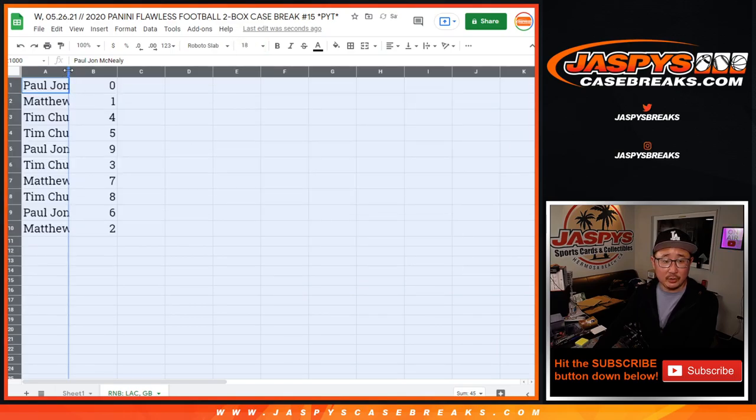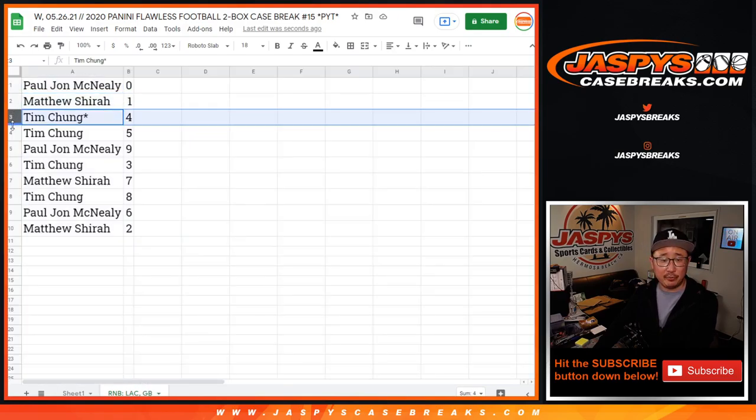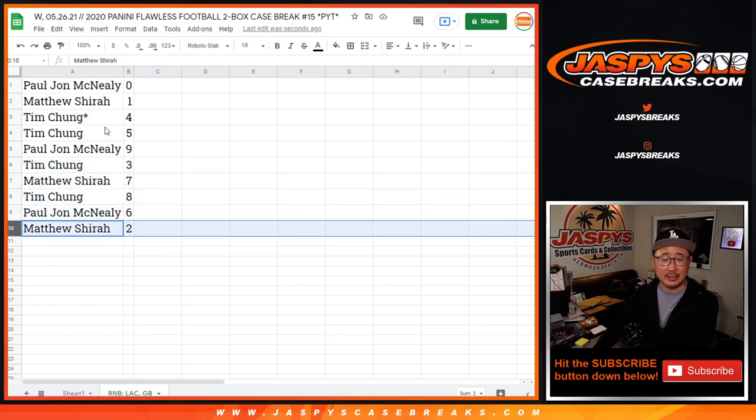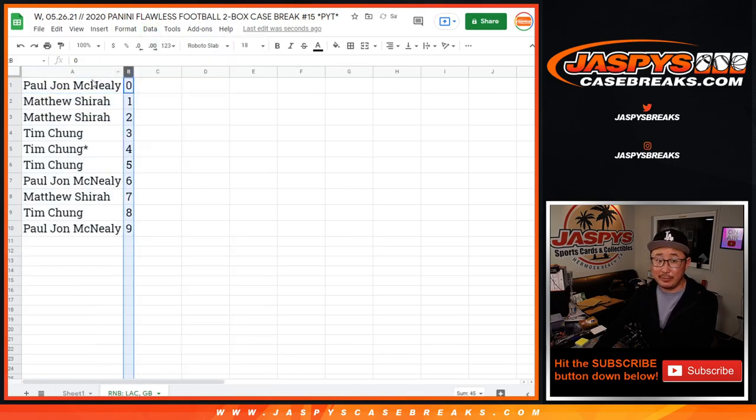All right, so PJ, you'll get any of those blockchain cards that pop out of Flawless for those two teams. Matthew with one, Tim with four and five, PJ with nine, Tim with three, Matthew with seven, Tim with eight, PJ with six, and Matthew with two. Let's order these numerically, and coming up in a separate video will be the break itself — JaspiesCaseBreaks.com.